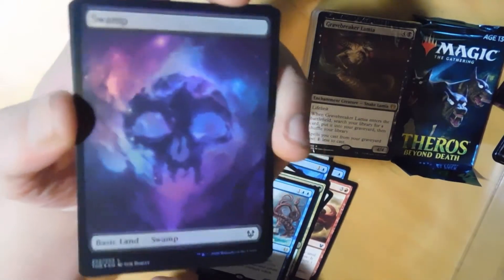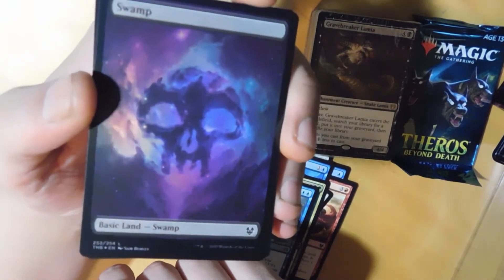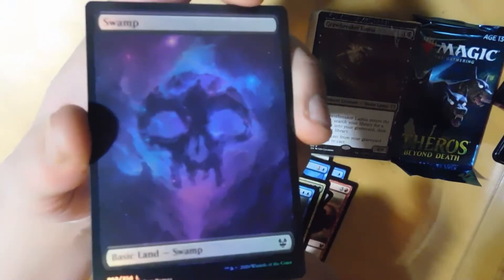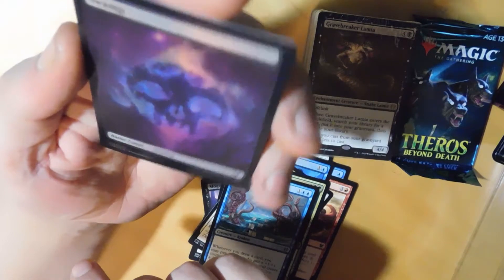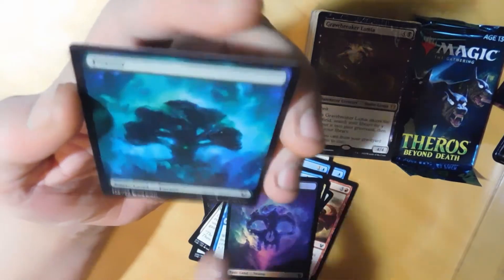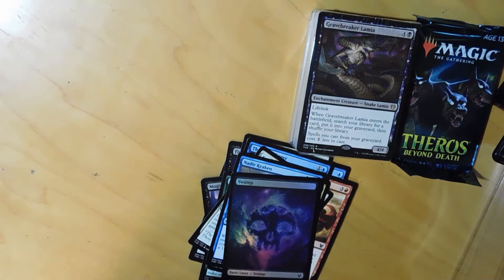Oh wow - when you haven't seen foils before and something like this shows up... I think for most people it's like yeah, who cares, it's a foil basic land. But I need to stop cussing - I'm trying to make this as family friendly as possible. Oh my god, when you first see this it looks amazing to me. This looks great - I wish we had basic lands like this back in Beta. I mean these actually look really cool - I like these full art lands.